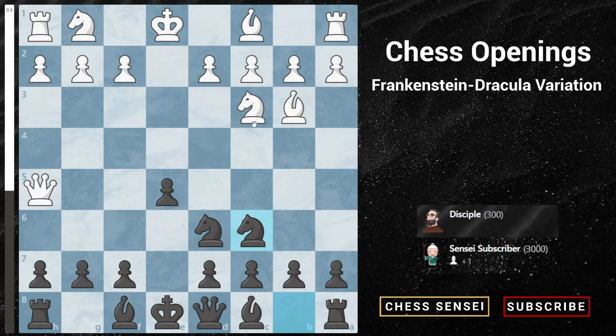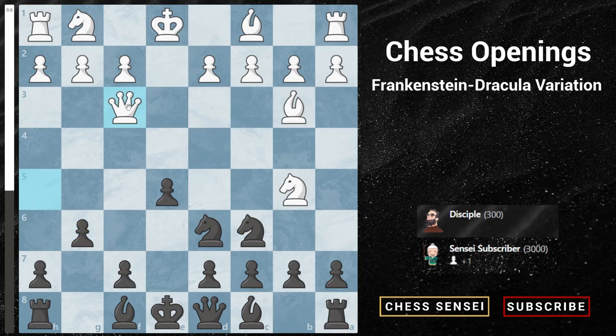The best move for white is knight to b5. We cannot capture the knight because our knight on d6 is on duty guarding the f7 pawn. Knight to b5 is a deflection — white wants to capture on d6 with check, followed by queen takes f7 checkmate. So we play pawn to g6, blocking the queen's diagonal. White can then try queen to f3, attacking f7 with the same idea of knight takes d6 followed by checkmate.